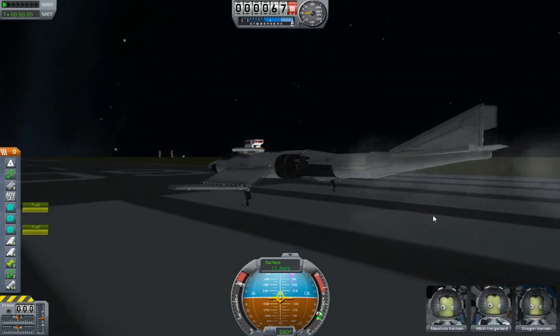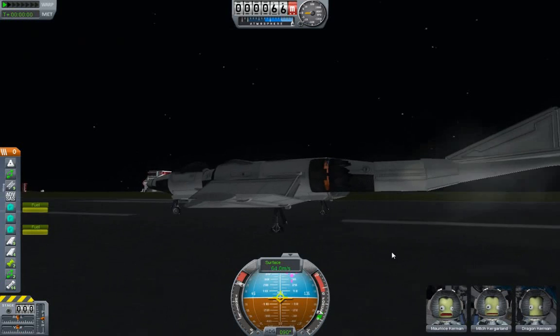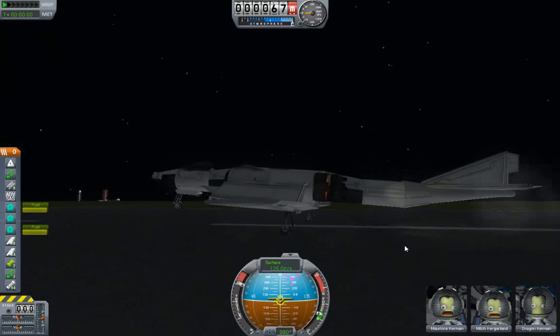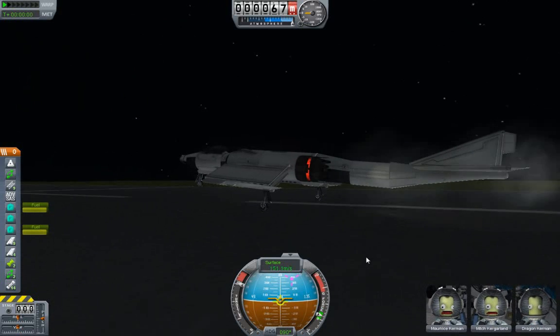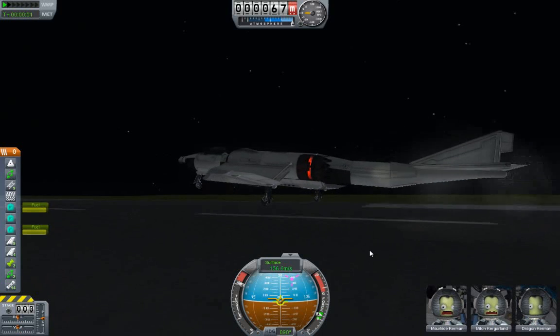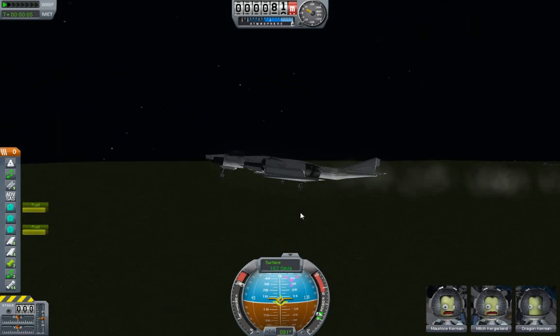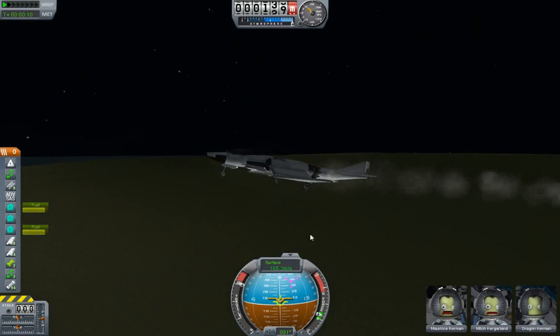I'll just move the camera - keep an eye on the controls down there, not touching anything. It rolls along the runway, tail lifts, picks up some more airspeed. Pretty soon it takes off, just before the end of the runway. With no hands - you don't have to control it, pilot it, or anything.